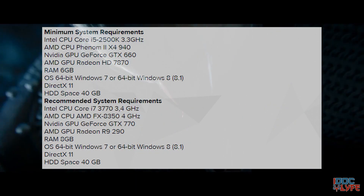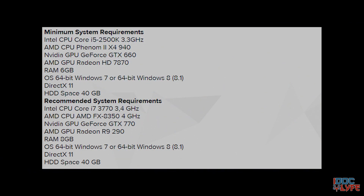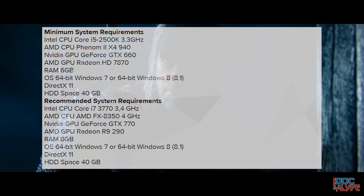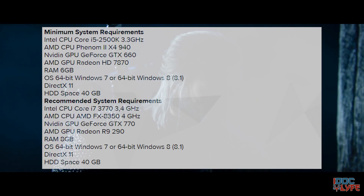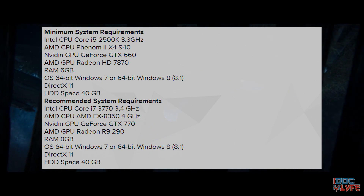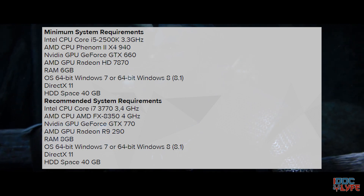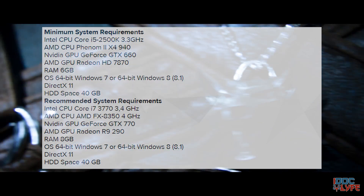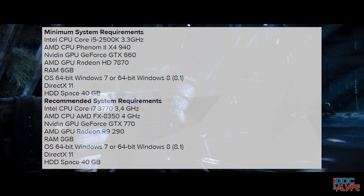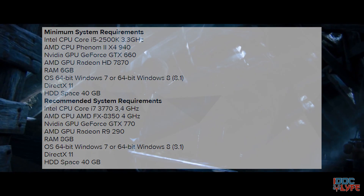For recommended specs, they suggest an i7 3770 at 3.4 GHz or an AMD FX 8350 at 4.0 GHz. For GPU, a GTX 770 or an R9 290. At least 8GB of RAM is recommended. The operating system is the same as minimum — Windows 7, 8, or 8.1, all 64-bit, no 32-bit allowed. DirectX 11 or above, and 40GB of hard drive space.